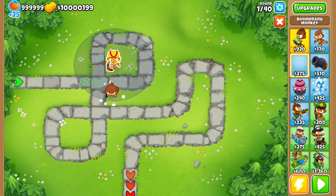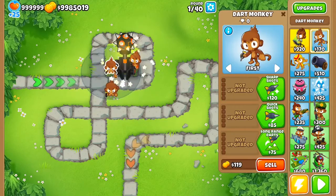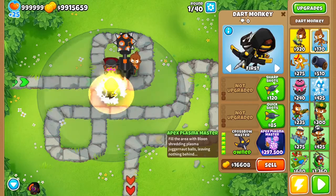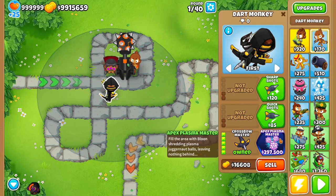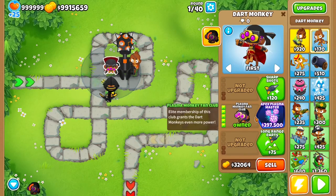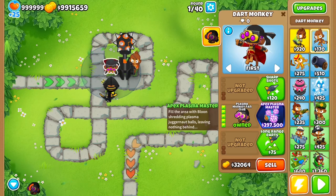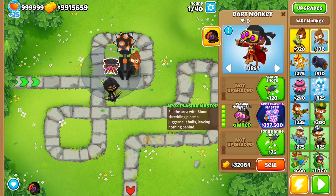We'll be getting the Dart Monkey, Dart Monkey, Dart Monkey. Let's go — Juggernaut! Plasma and Apex Plasma Master. For 300,000 dollars in easy mode, I can get the Apex Plasma Master.